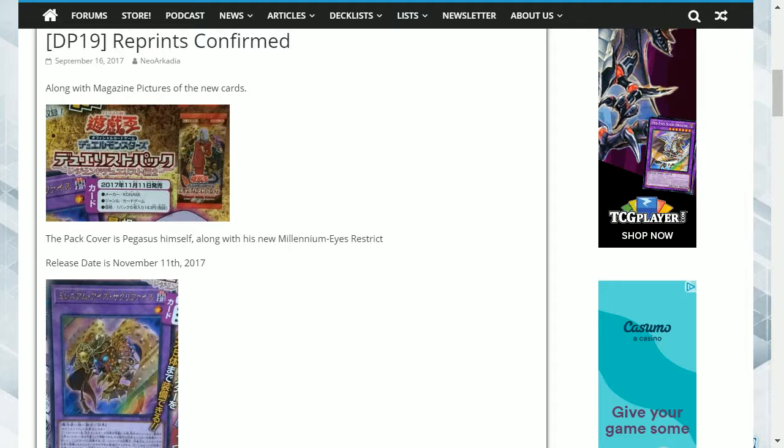Hey guys, what's up? We have a small update to that video with the new Duelist cards. Obviously they were supporting Pegasus, Weevil and Bandit Keith. The pack cover itself is of Pegasus with his new Millennium Eyes Restrict monster, and will be released on November 11th, 2017. So that's something you can look forward to.